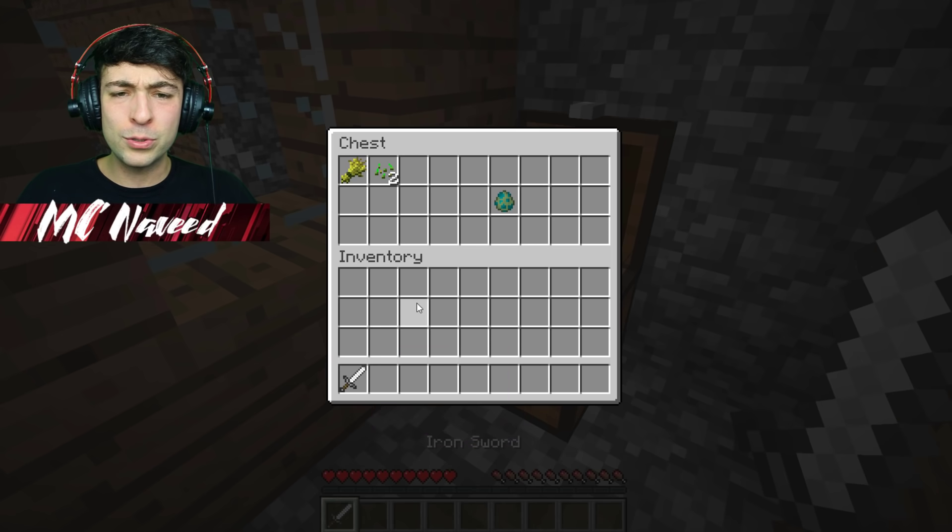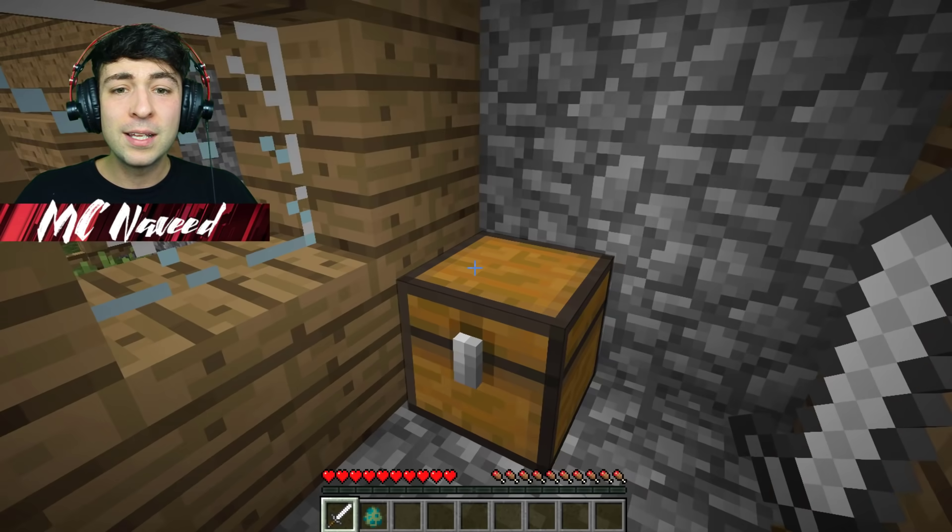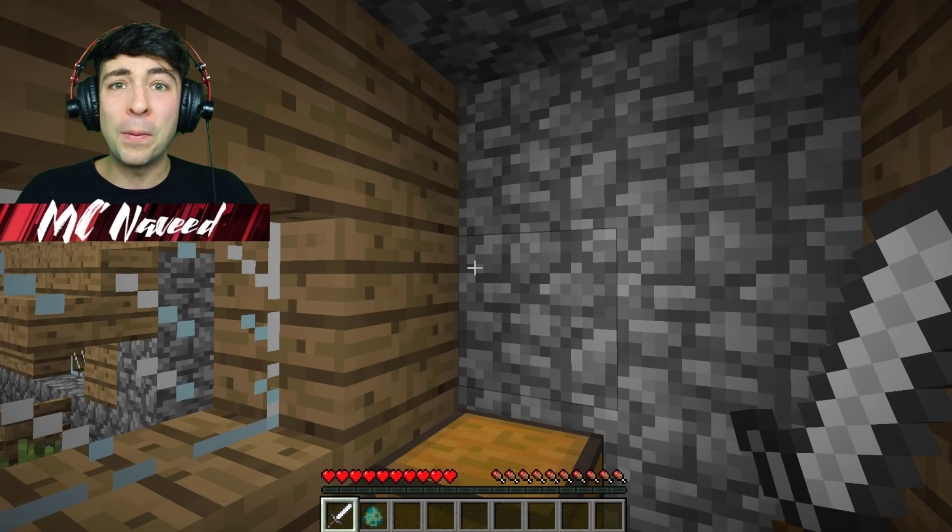They've given us an iron sword, which I don't think zombies have very often, and also a mutant zombie spawner. They want us to fight off a mutant zombie!